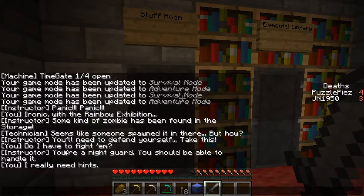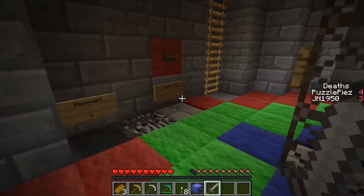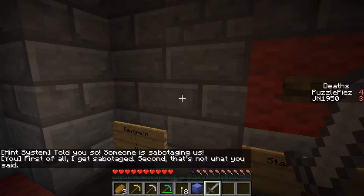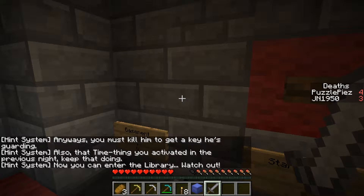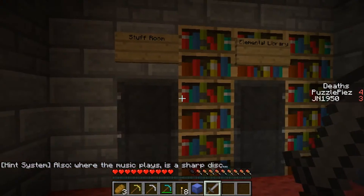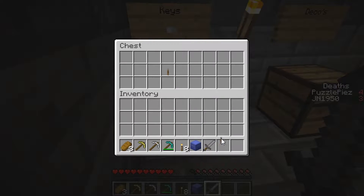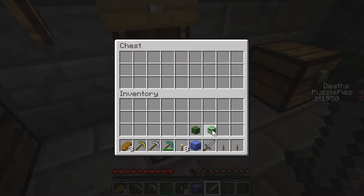I really need hints. Which room is this? The storage room should be this room, right? How do I get in there? Told you so — someone is sabotaging us. You must kill him to get a key he's guarding. Also the time thing you activated — keep that going. Now you can enter the library. Watch out — where the music plays there's a sharp disk. Keys: bedrock, sandstone, zombie head, creeper skull.